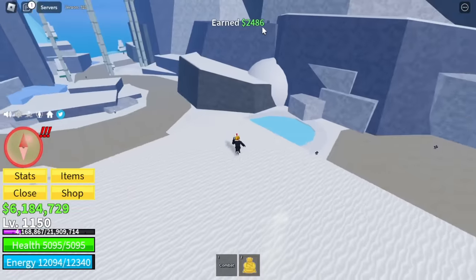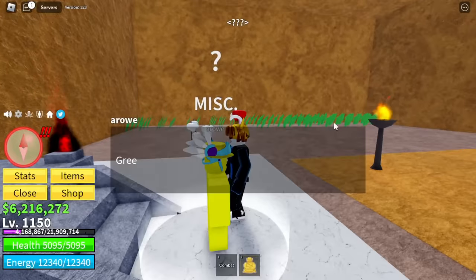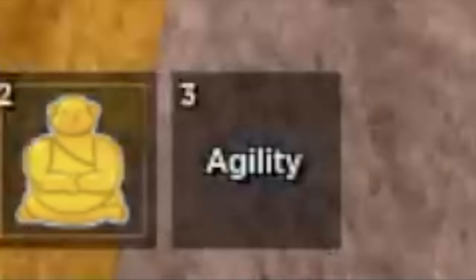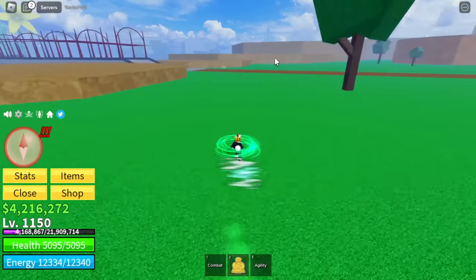Finally, the Ice Castle. So once you get 30 chests, you will need to pay him again 2 million bellies. Title Godspeed — you will unlock the agility. Every time you activate the skill, this will make you run a lot faster.